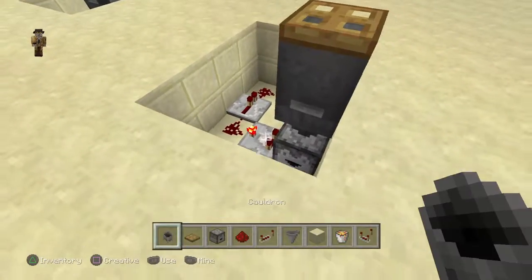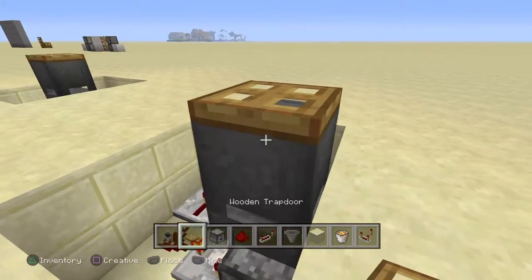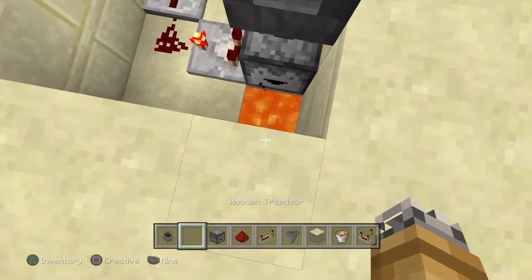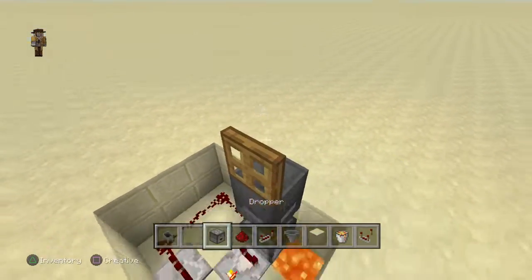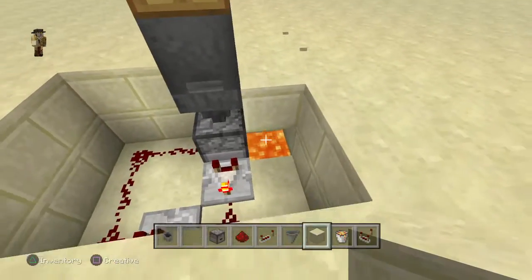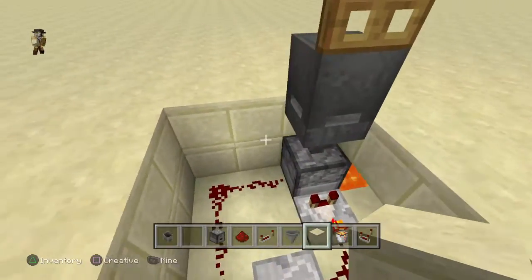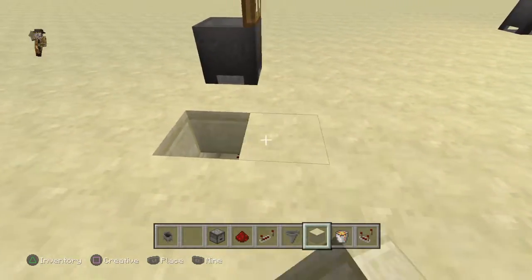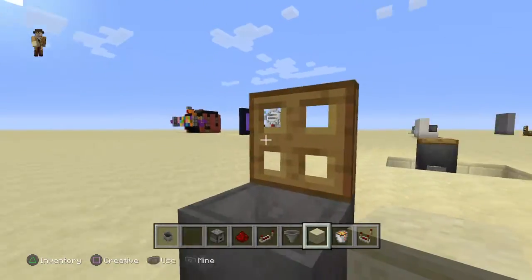If you want to see how it works in action, I'm going to take whatever I have in my inventory and throw it right in. You see? It works perfectly. Now, you want to cover it up because nobody wants to see this redstone. And if you want, you can put a little wall in the back — you can decorate however you want.